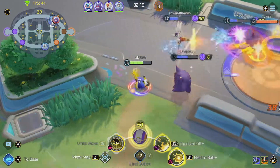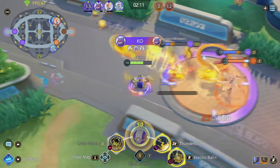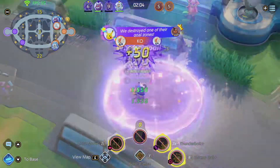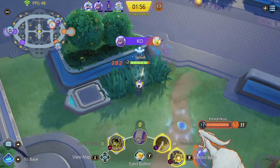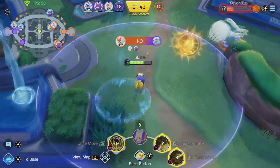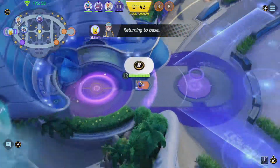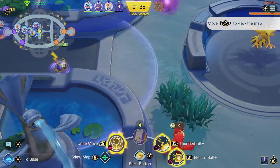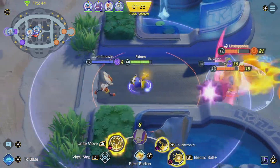We had a massive lead but it slipped when a teammate went AFK. I'm working to slow down the enemy push by dropping abilities, and with a teammate back the fight is back on. I use stun-lock combos effectively — stunning into stun — and go for a big 50-point dunk. We're playing the late game trying to secure the final objective.